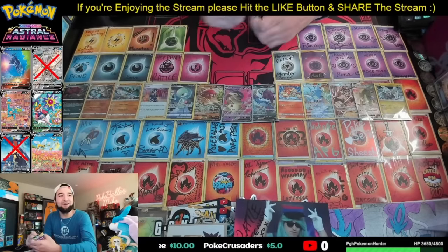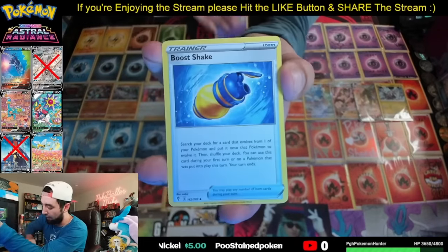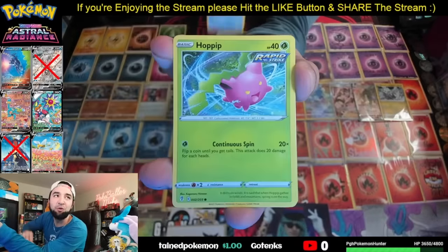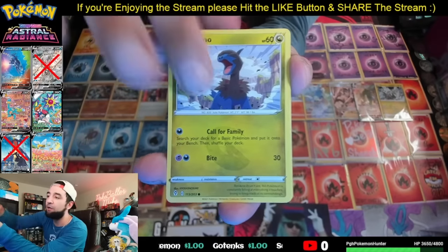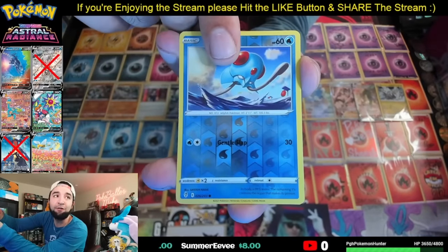Last pack out of our tins — Evolving Skies. Let's get an Altaria. Psychic energy, Flaaffy, Shelgon, Tentacool, Hoppip, Dragonite, Marill, Wobbuffet. Tentacool Reverse. And our last card is... nope.